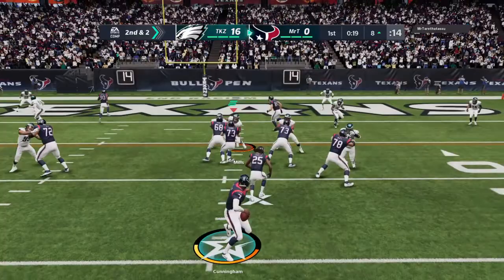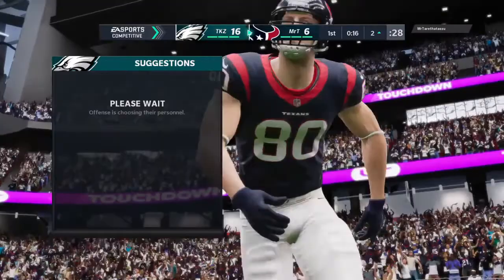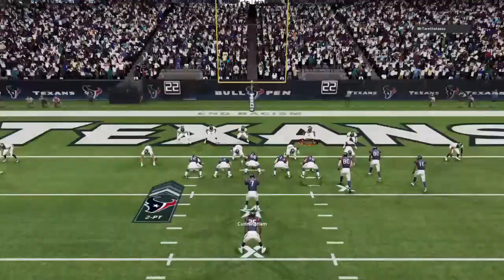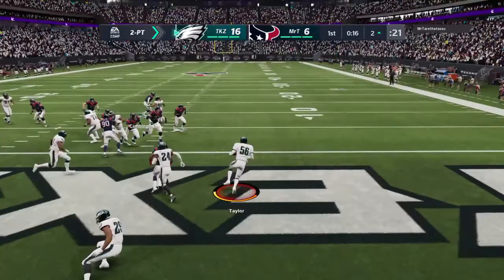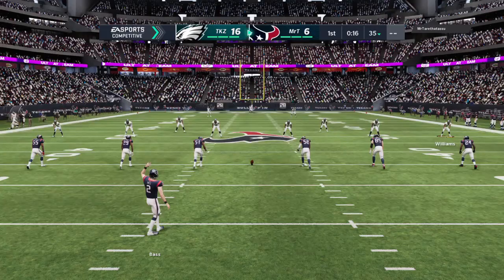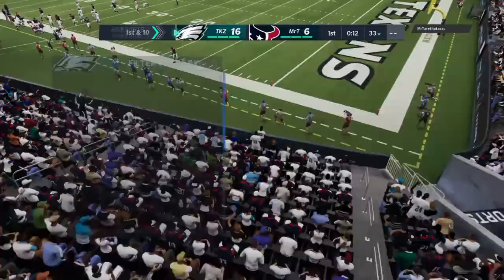I don't even know who their tight end is — looks like Shockey if I had to guess. Jeremy Shockey — I was right! Taylor sitting on the pick, he's only like an 86 overall, which is actually pretty good. Letting that guy score is probably best for me so the gameplay goes a little bit longer. Golden Tate at returner — all the way to the 33, not too bad.